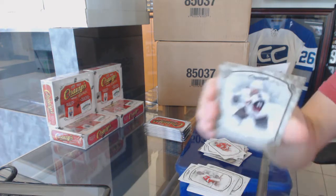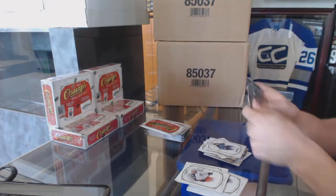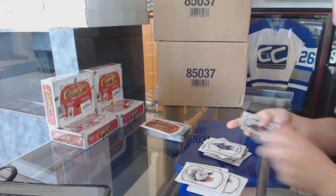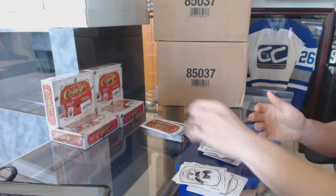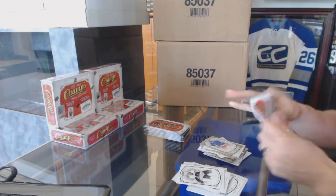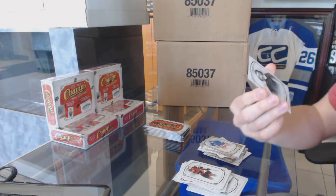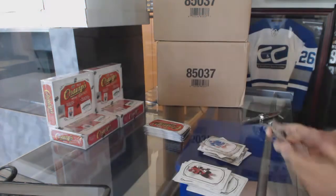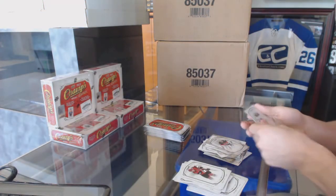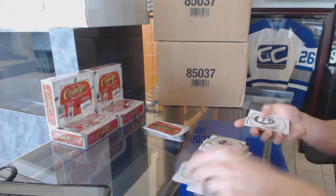We've got a base gold of Martin Hanzel, and a rookie of Colton Parayko. Base gold Rick Nash. We've got a high series SP base Samuel de Champlain, and a base gold of Andrew Hammond. Looks like the base golds are insanely common, so that's good to know.